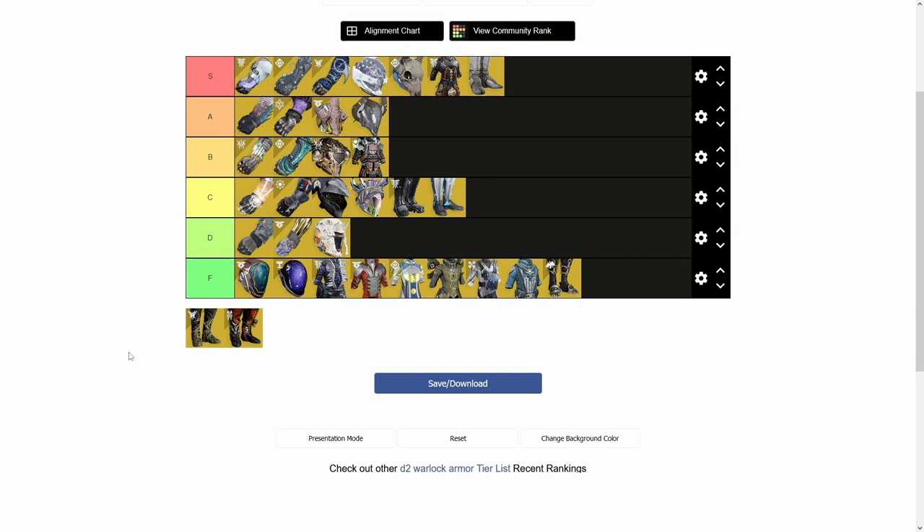Next we have Secant Filaments. When you cast an empowering rift you get Devour, and anyone standing in your empowering rift can disrupt overload champions. I think this is S tier. Being able to stun overload champions with any weapon without being forced into a specific overload weapon type is very nice. Being able to proc Devour on rift cast on demand is also pretty nice in lower tier content. Just being able to use whatever you want against overload champions is great — especially since SMG and auto rifle overload options can be garbage for some builds. Over time this will definitely be S tier.